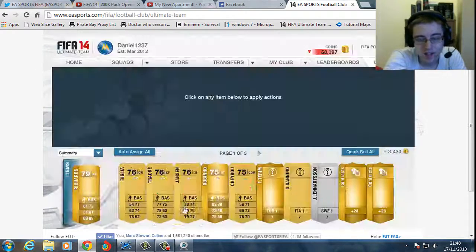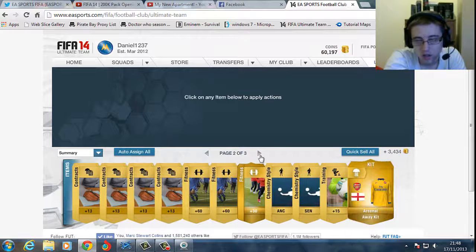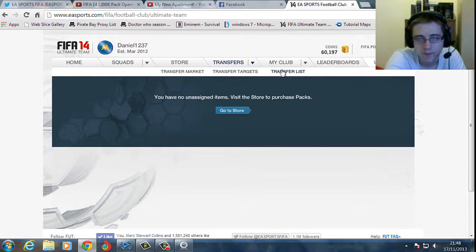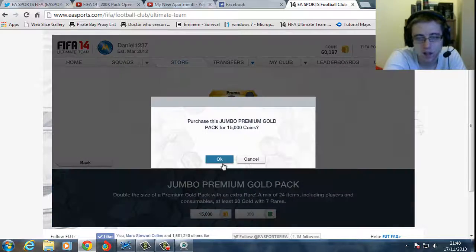First pack: Mika Richards — not the best. Rubinho. Not really anything else worth noting. I'll just auto-sign all that and sort through it after this video. No, not transfer list. Right, second one.